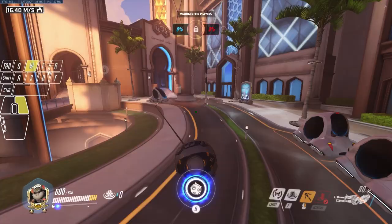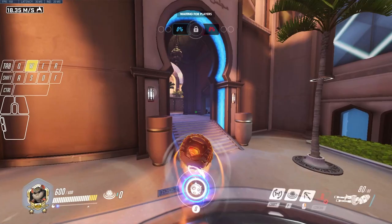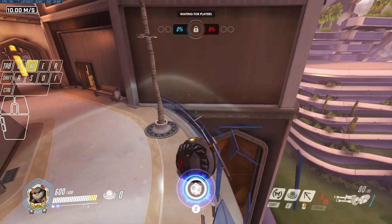We're in King of the Hill, Oasis. We're going to start on city center and go over to the bounce pad side. You can quickly roll across the glass to break it all and then take the bounce pad up to the high ground.